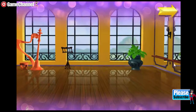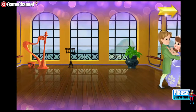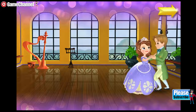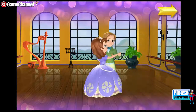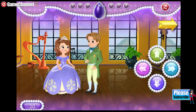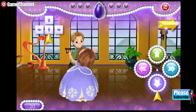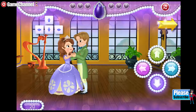Welcome to the beautiful Royal Prep Ballroom! Sophia needs to practice a waltz with James for the Royal Ball. Can you help them make all the right steps? Are you ready? You can show Sophia and James the steps they need to dance a royal waltz. When you see an arrow button flash, press the matching arrow button on your keyboard.